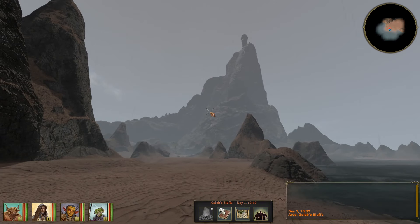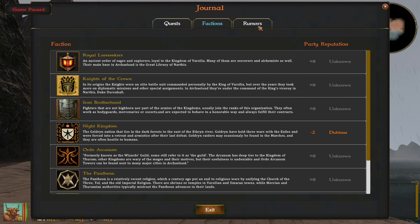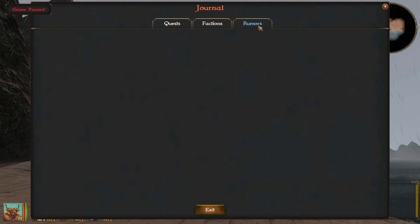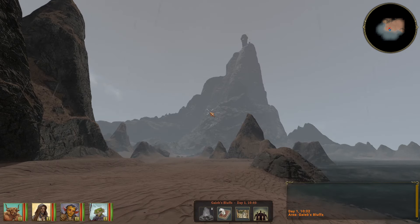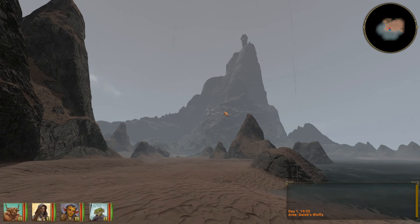What can we do? We can read a journal. So far we have only one quest, but there will be factions and rumors — not bad at all. We can rest and take a look at the map. Not much so far, but later the map will look much better.